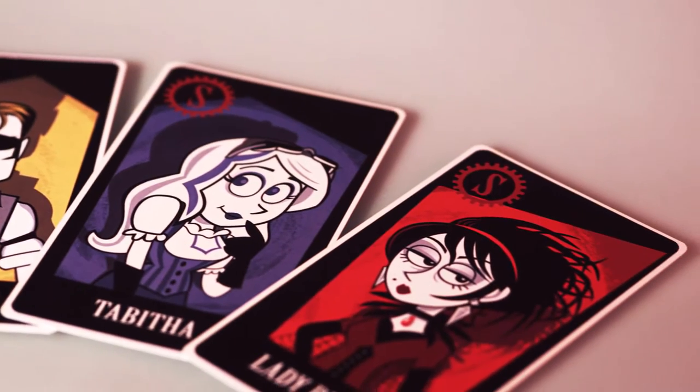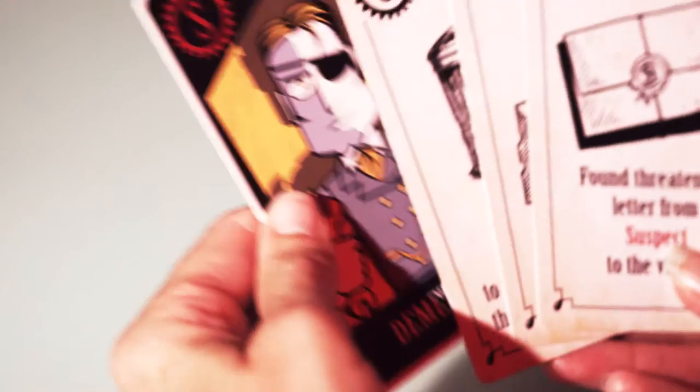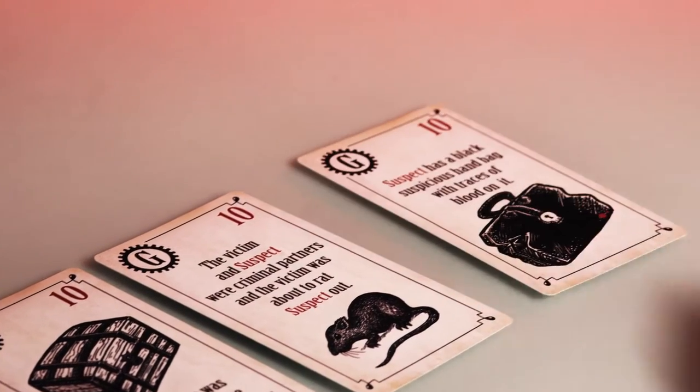Hidden inside the play deck are the actual suspect and weapon cards. It's up to you to be the first to learn who that is and recover the weapon card. It's also your job to collect enough guilt points to make an accusation.